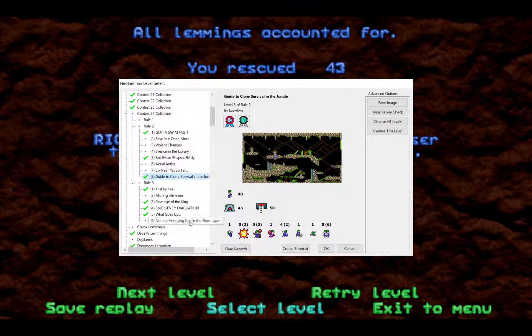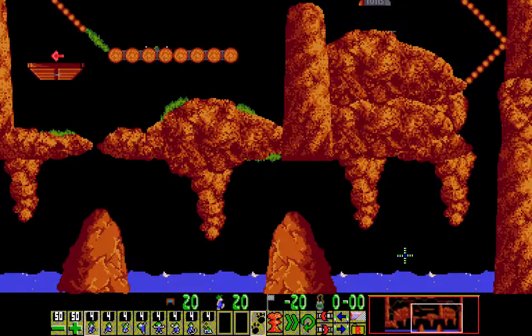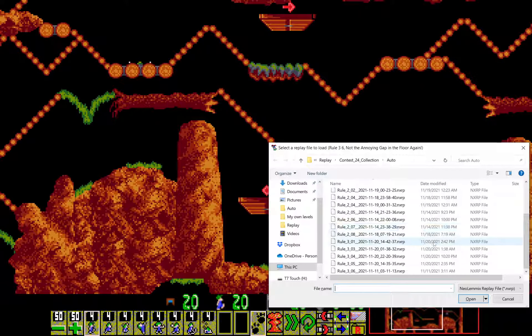With that Route 2 done, now we go to my Route 3 level — Route 3-6, Not the Annoying Gap in the Floor Again. When naming this level, we needed to put the contest and the rule it satisfies. The rule for this level from that contest was: make a level with no constructor skills — in other words, no builders, platformers, or stackers. And this level is open-ended, which is the very first level I've ever made that is open-ended. There is no specific intended solution — it's simply a solve-in-any-way-you-can level.